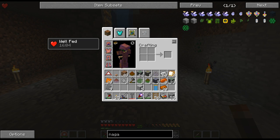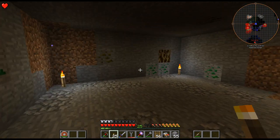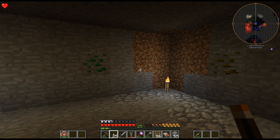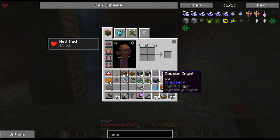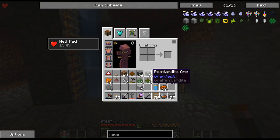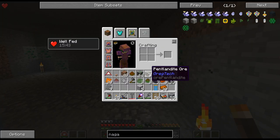Hello, my name is CarX82 and welcome back to my Gregg Tech New Horizons series. I am just in a new mine. As you can see, from the roots of the Twilight Forest, I am in the Twilight Forest. I'm getting some Garnierite, Cobaltite, and Pentlandite.